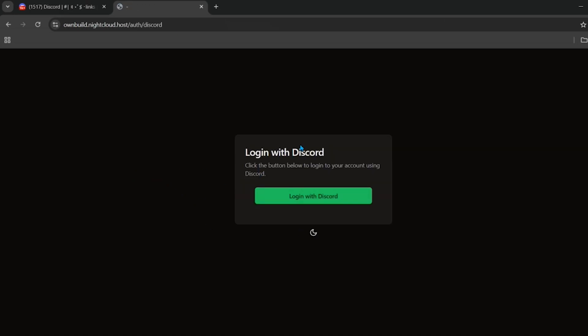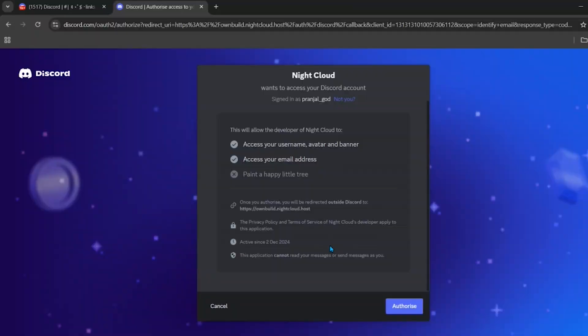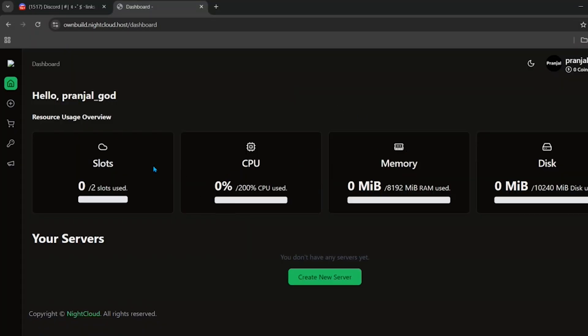It will take a few seconds for the website to load. You will need to log in with your Discord account, so click the login with Discord button. The hosting will ask for permission — just click the authorize button and you will arrive at the main interface.